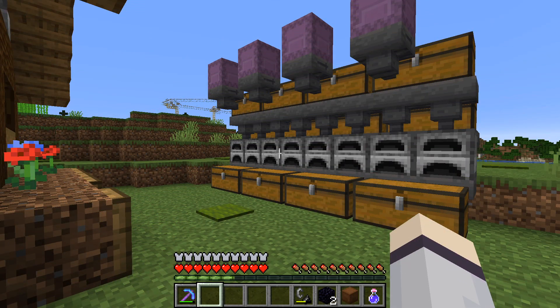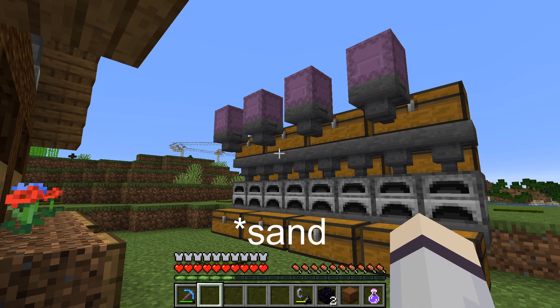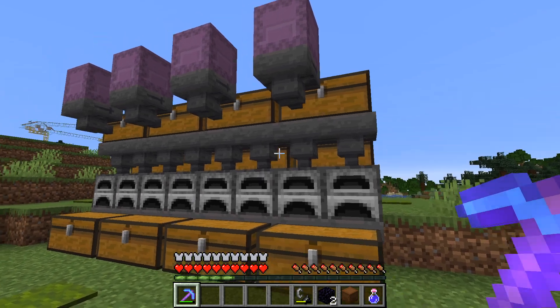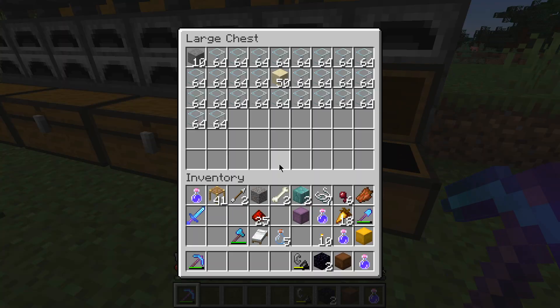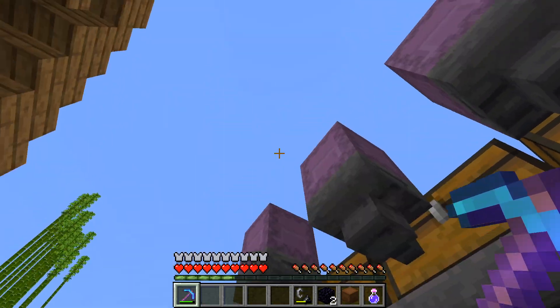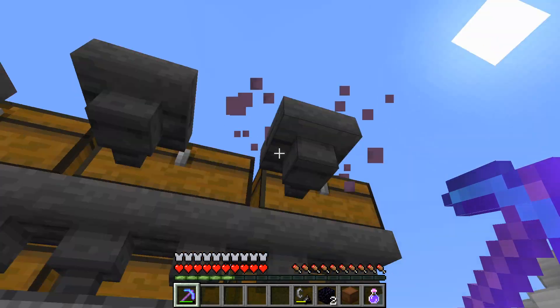I actually forgot that there's not really any glass back in my base, because before I left to deal with filling the ocean monument, I put all my excess sand and hooked it up to my smelters here so that they would smelt a whole bunch of glass while I was gone, because I knew I would want to put a wall around the ocean monument.